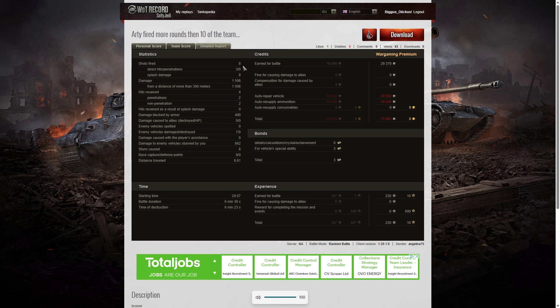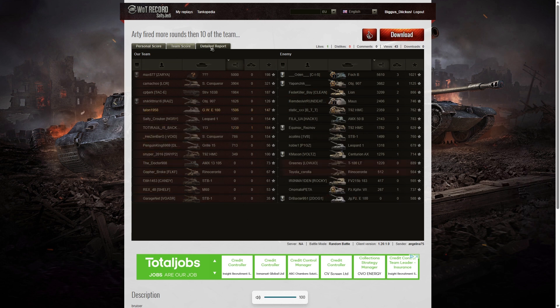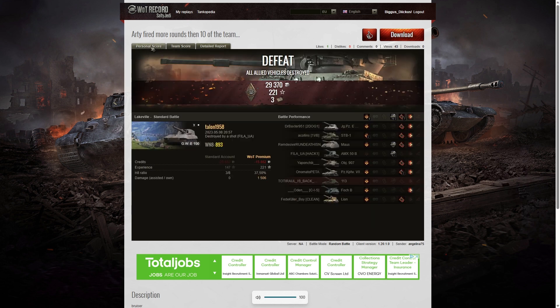He only fired eight shots in the game, but most of his teammates didn't get many shots off either — five players had zero damage. Talon got three direct hits, no penetrations, but nine splashes for 1,506 hit points of damage, all at more than 300 meters. He received four hits from the enemy — two penetrating, two non-penetrating — with 400 hit points blocked by armor. He damaged seven of the enemy, got no kills, but did earn 662 hit points of stun assist off eight stuns. He suffered a loss of 15,862 credits, got three bonds for tier 10, and 220 XP.